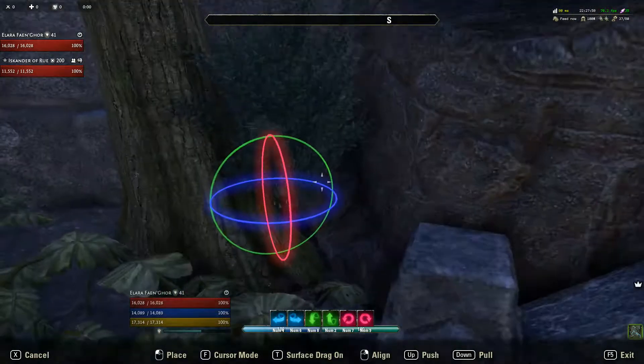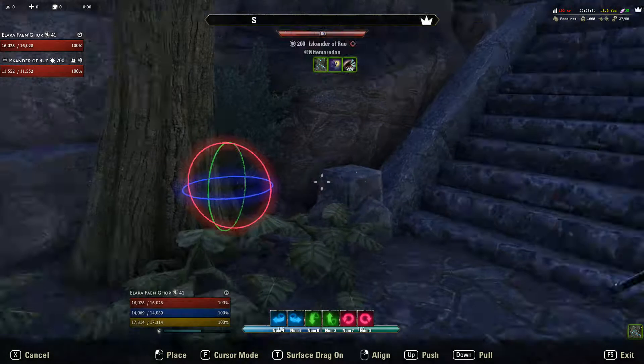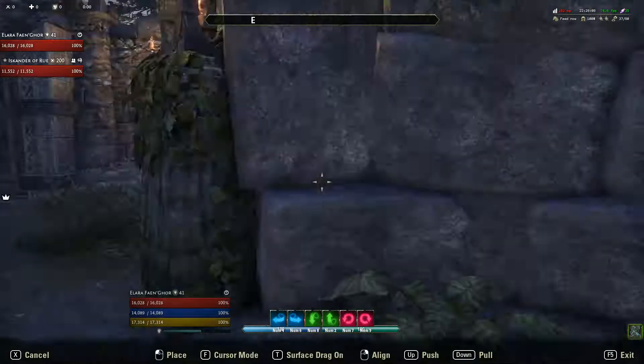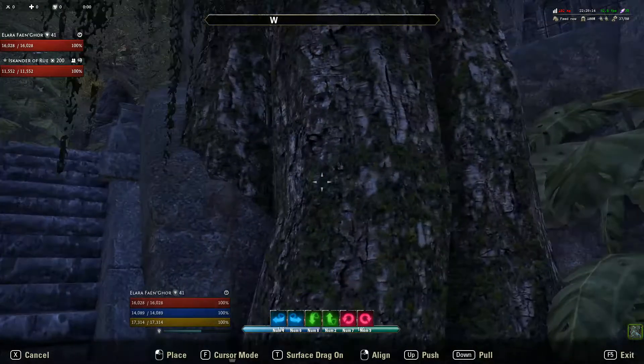Alright, so recording another bug here. I had this thing targeted — I was looking over here and I tried to align it and set it, and suddenly I can't do anything with it. It's right here. I literally can't do anything. I can't edit anything else in the house, I can't get out of the housing editor, and my frame rate is going wacko.